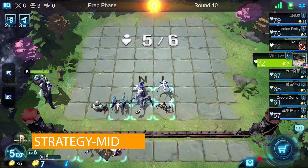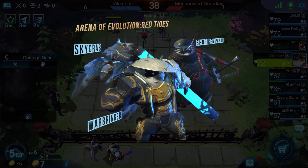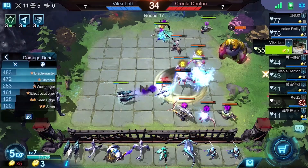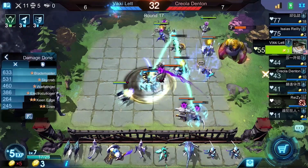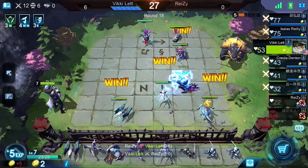In the mid-stage, three Assassins, three Puppets, and three Krakens in your team are a good idea. Skycrab, Warbringer, and Shuriken Panda should be mainstays without a doubt, and make sure most of the heroes are at least two-star grade, offering good momentum during the final fight.